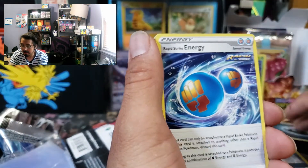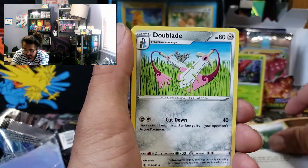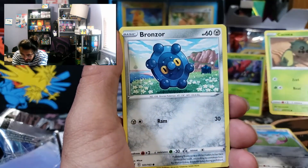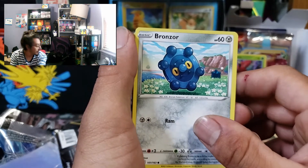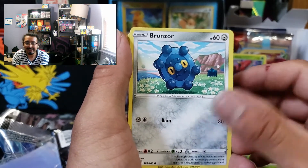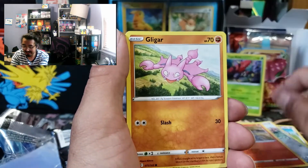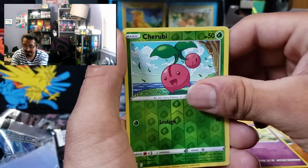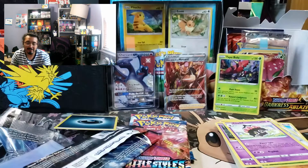Alright we got dark energy, Rapid Strike, Cheryl, Doublade, Cacnea - the artwork on some of these cards is just too lovely, I love it. You got my cat just licking herself in the background - very nice. We got Cherubi, Claydol regular rare. Man that felt like a thick pack - let's keep it going.